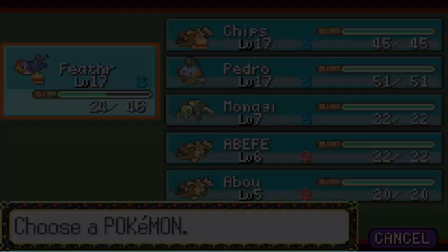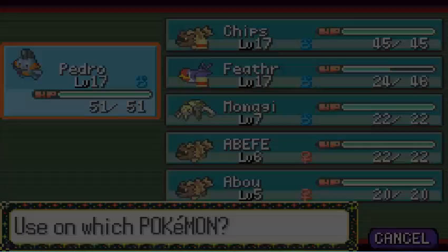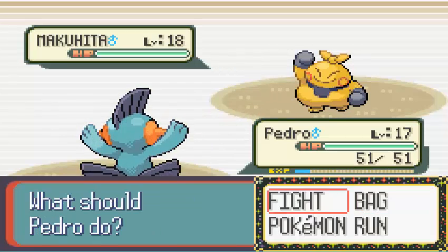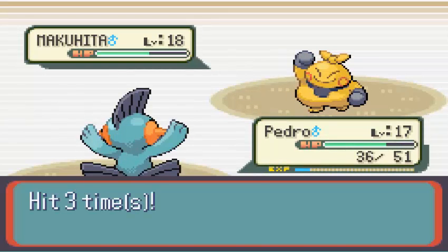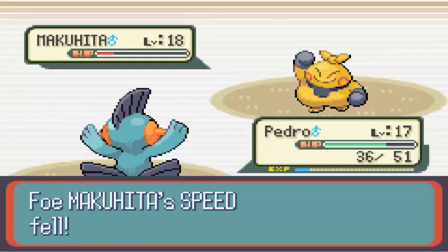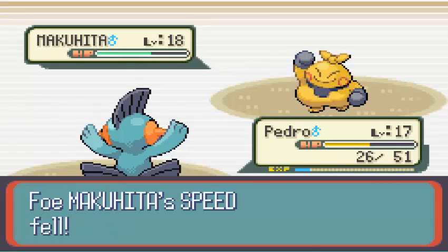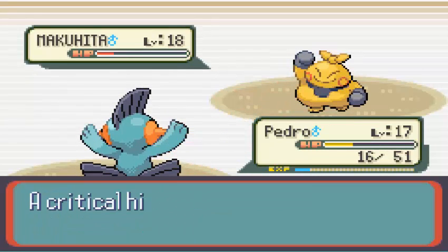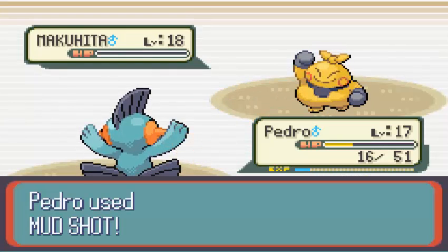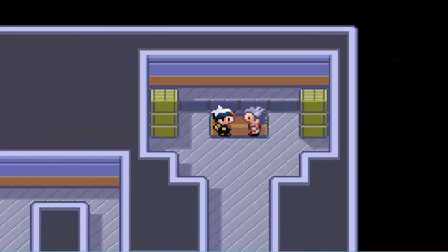I decide to swap Feather out and bring in Pedro to heal Feather. It goes for a Sand Attack. I decide I can do this with Pedro — it's doing 5 damage with every single hit, and if it hits five times that's 25 damage, which is a lot. Then I get really lucky — critical hit! If I didn't get that critical, he probably would have taken me out. Pedro gets some experience, and Heather too who still has the Exp. Share on.